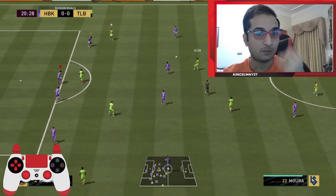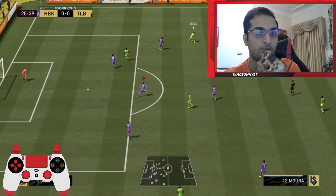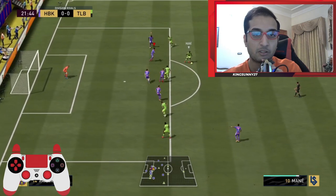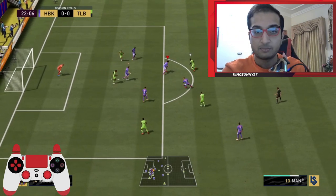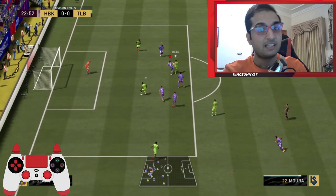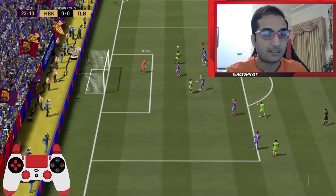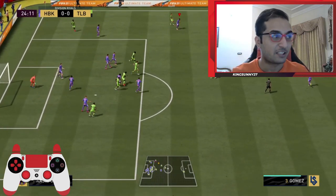I switch back to Conte — eventually I'll win the ball back. After Conte I switch to Blanc because he's likely to make that pass inside to Firmino. We are unlucky but we'll end up getting the ball back — it's all about composure. Then I switch the right stick back to Cancelo to cover his pass. I keep switching between my players and eventually get the ball back. This guy got lucky, but the way we kept our composure we were able to defend him — this is the art of right stick switching.